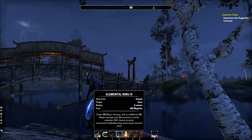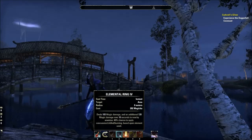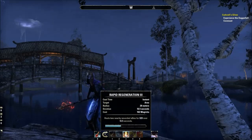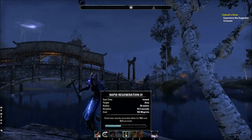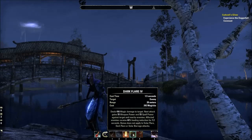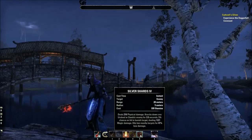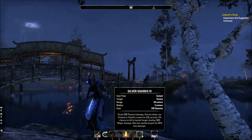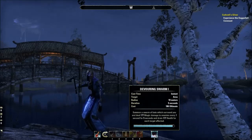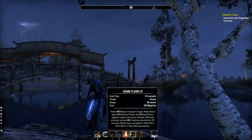Our destruction staff, even though it's using magic and is a fire ring, still goes down based upon the damage of the weapon I'm using. Same with the heal — lower damage weapon, lower heals. These last three class abilities are not affected at all by your weapon damage. The fighter's guild ability is also not affected, and this ultimate from the vampire line, which is under the world skills, is also not affected by weapon damage.